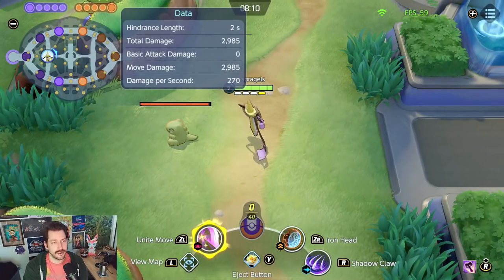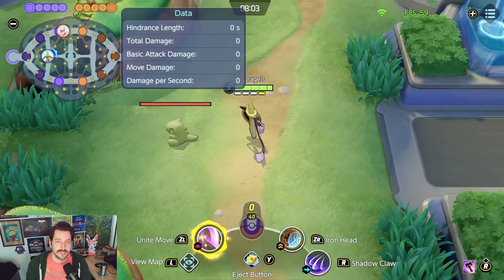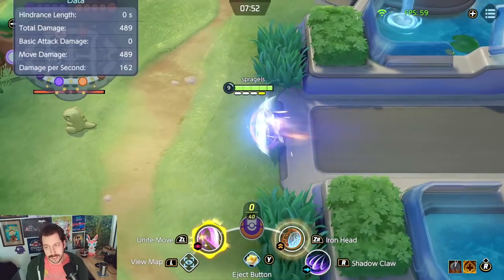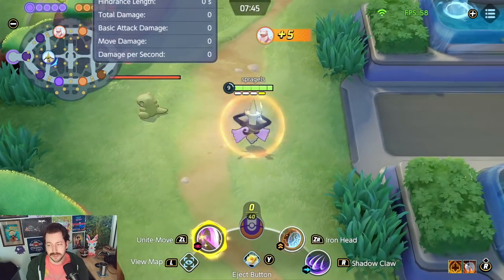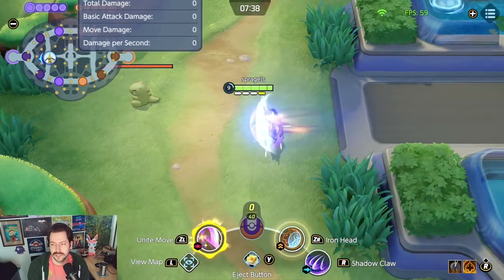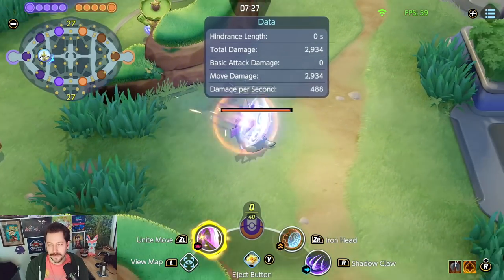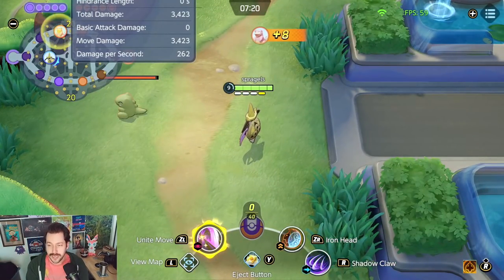Shadow Claw generates boosts and knocks people up. Once upgraded at level 11, it gives a big boost to critical hits. Iron Head is that short dash — you get a shield that nullifies damage. It's a little hard to time, but if you can time it correctly, it will nullify damage from massive moves. It's similar to Iron Defense in that respect. Iron Head does 400 damage in practice but I can't seem to get it to critically hit. It says it can crit once you land Shadow Claw, but I don't know how long that critical hit bonus is active.